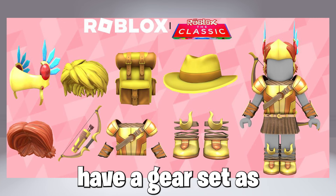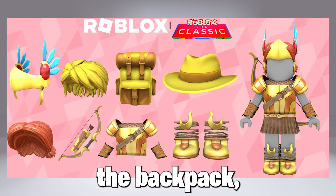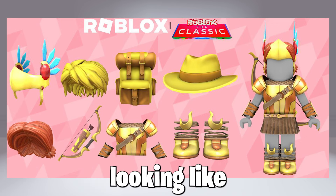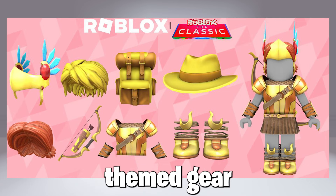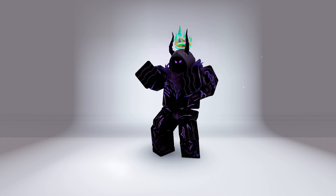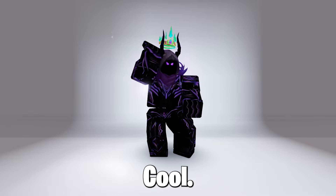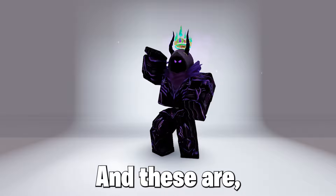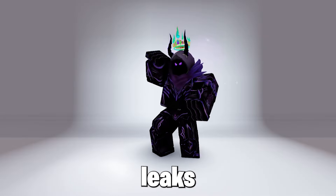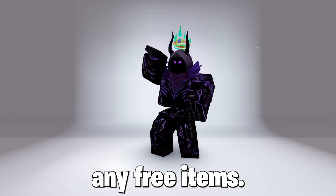Next we have a gear set, as shown by the avatar wearing it, from the very cool fedora-looking hat to the backpack, an arrow to wear on your back, cool looking shoes, and armor. It's looking like we will be earning a free medieval themed gear set and prizes, which to be fair is a change of look. These are of course not the final leaks, as we have way more to come, so stay tuned as over the next week leaks will be dropping like crazy, so you definitely don't want to miss any free items.